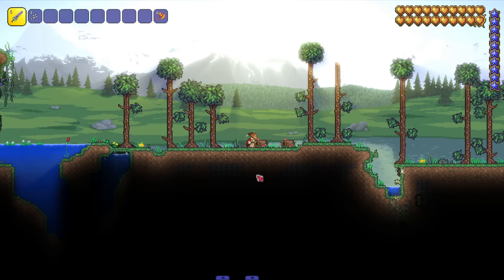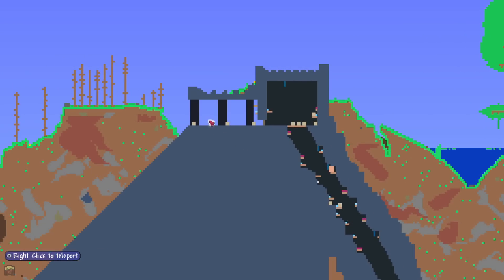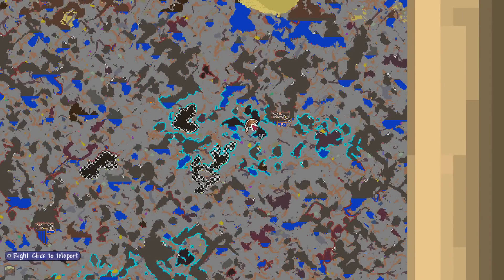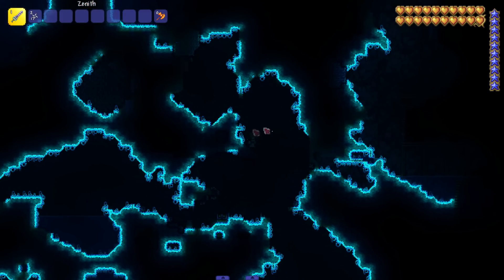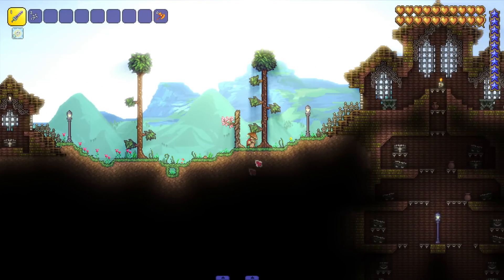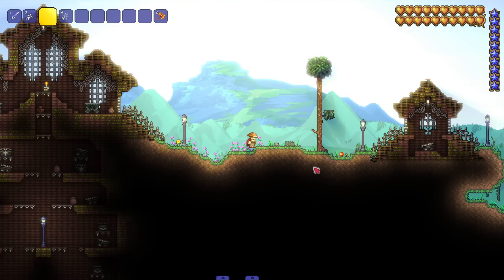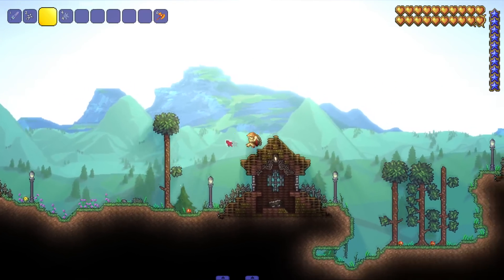I definitely feel like the Calamity texture pack has a grittier vibe — that's kind of the whole feel of Calamity, it's got higher-res gritty textures. Peeping the dungeon again — I really like how this dungeon area looks with all the lights. The xenon moss bombs or whatever they're called look pretty good even in vanilla. Quick stop by the jungle looking the same, and then over here the dirt and grass kind of matches the Spooky mod blocks.